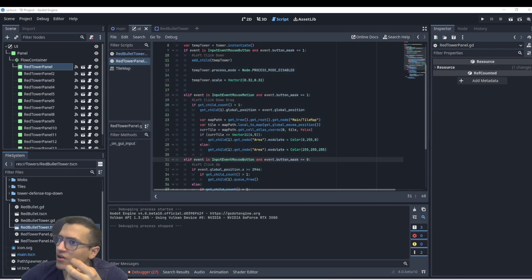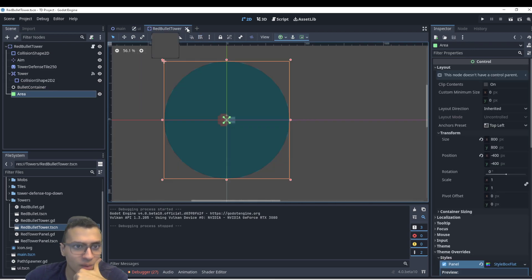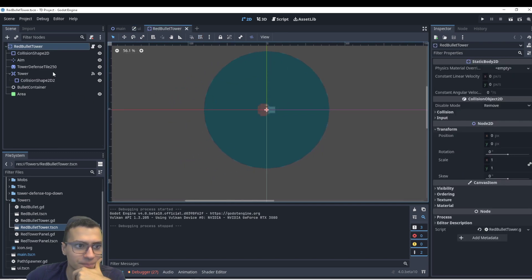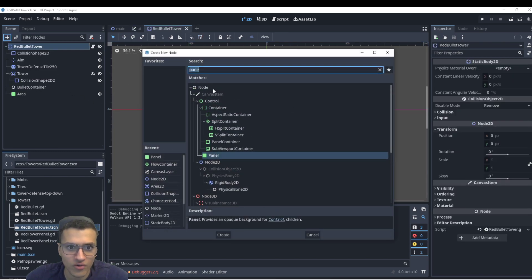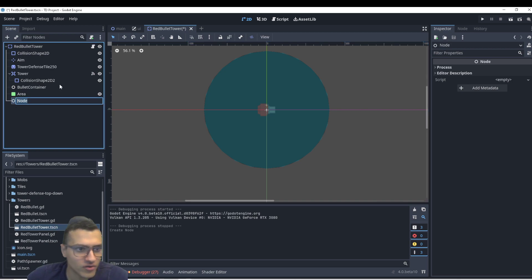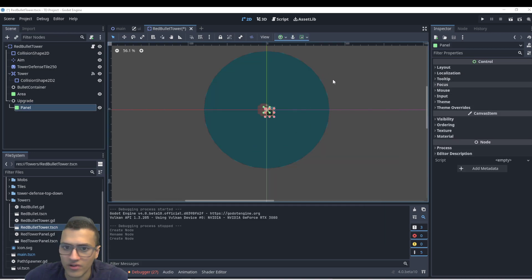Now we go to set up a bunch of things in our tower. We're not going to finish the upgrades today but we're going to set up a lot of it. Let's open that back up because we need it. The first thing we're going to do is add a node, because we don't want the upgrade UI to move. We'll have this node as a base and rename it to upgrade, then add a panel.